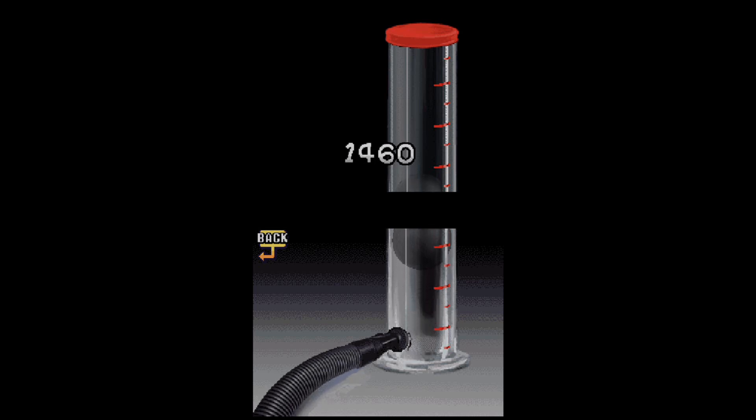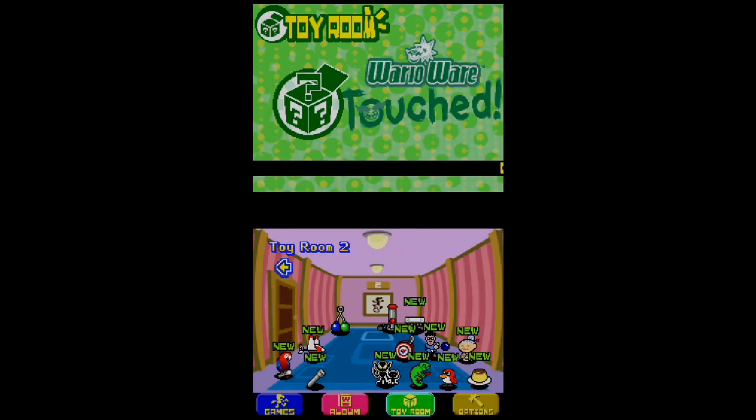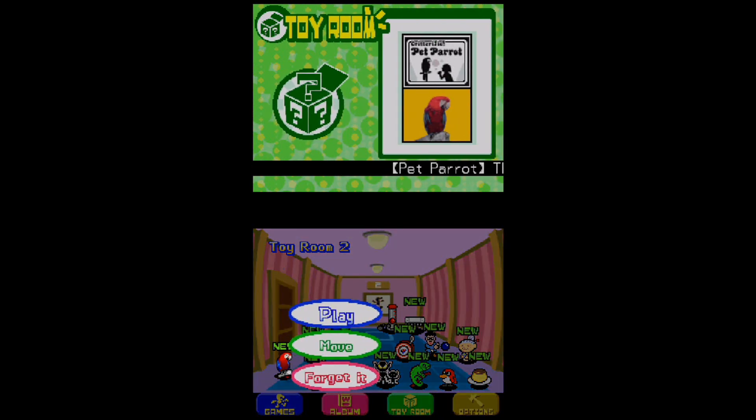Unlike WarioWare Twisted, where you have to use the gyro-sensing controls to take control of certain things. Speaking of WarioWare Twisted, I was originally trying to show you guys one last thing before ending off this Let's Play of WarioWare Touched — there was actually a secret to this, by accessing the save data of WarioWare Twisted alongside WarioWare Touched.